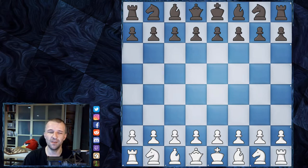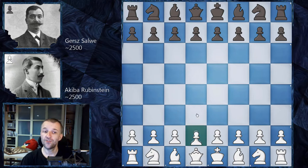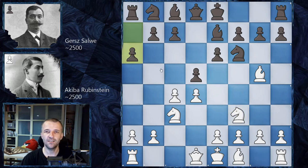Without further ado, let's jump into the game. Akiba Rubinstein plays white and Gersh Salve plays black. The opening moves are d4, d5, c4, e6 - the Queen's Gambit Declined again - then knight c3, knight f6, bishop g5, bishop e7, knight f3, and a6. A6 is one of the moves in the Queen's Gambit Declined, which was very popular 100 years ago and is still a very solid opening, especially among top players.